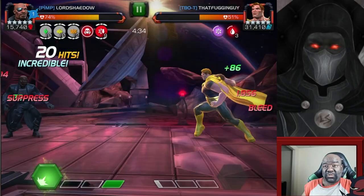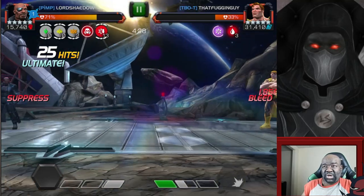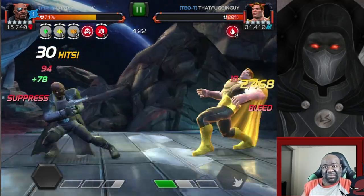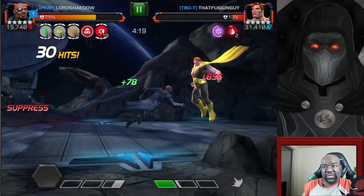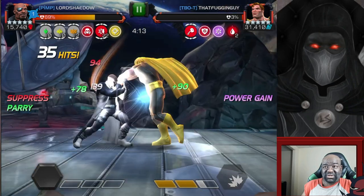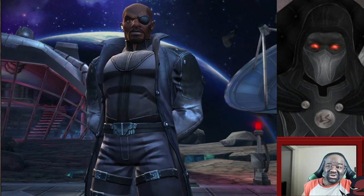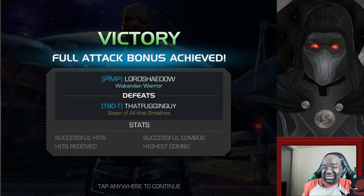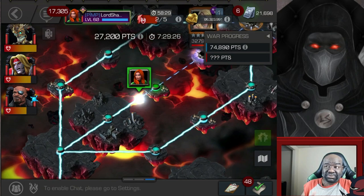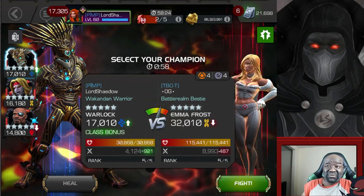We were able to fight Hyperion normally without much difficulty — bait him out, he was firing specials just fine, and I thought I might come out with my Life Model Decoy intact. He went indestructible and then boom — took him down. I usually hate fighting Hyperion because of the power gain and sometimes he'll go passive and you eat a Special 3, but with Nick Fury it wasn't too bad at all.